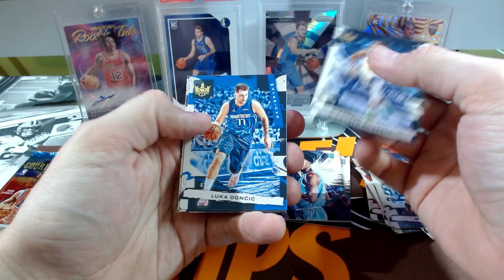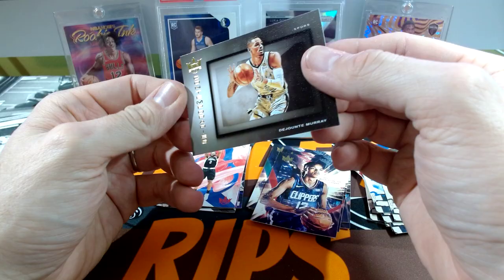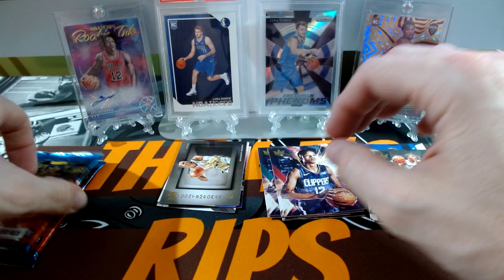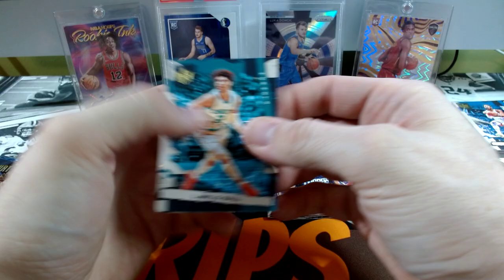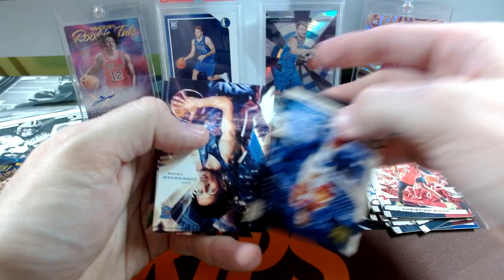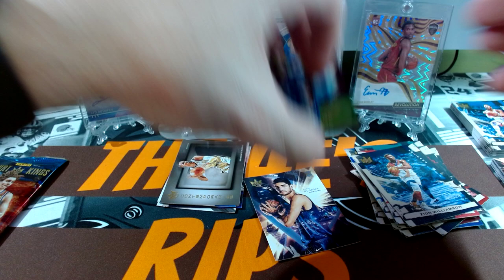Next pack. DeAngelo Russell. Luka. Nice. DeJounte Murray. Sengun. Brandon Boston Jr. Contemporaries — DeJounte Murray. That means my last two have got to be my Acetate rookies — some nice mixing. Or maybe a... no, snuck an auto in there. Lonzo Ball. Christian Wood. Zion. Cade rookie. Franz Wagner rookie. Jalen Suggs Acetate. So far I think you've got Scotty and Sengun — Scotty and Sengun. Okay. This has got to be the big pack right here. Luka's not bad.